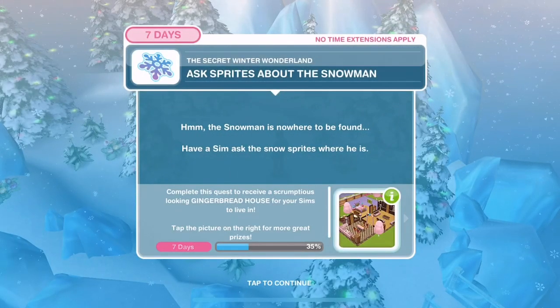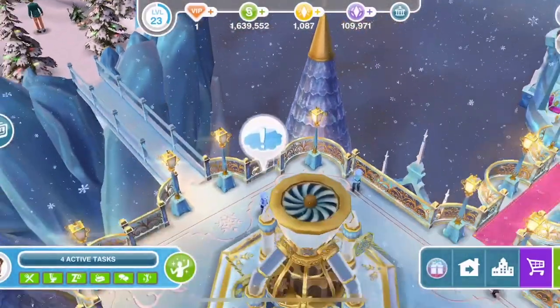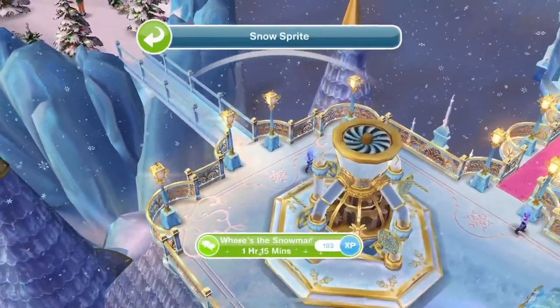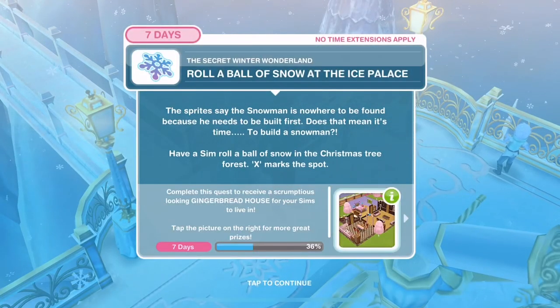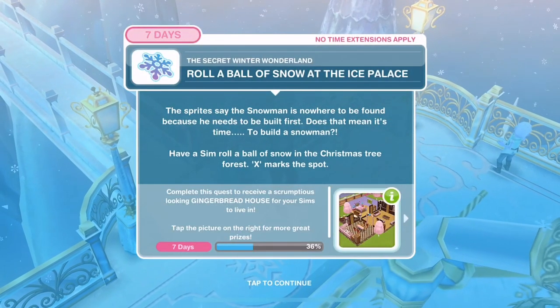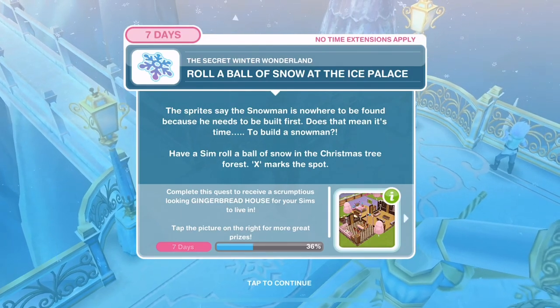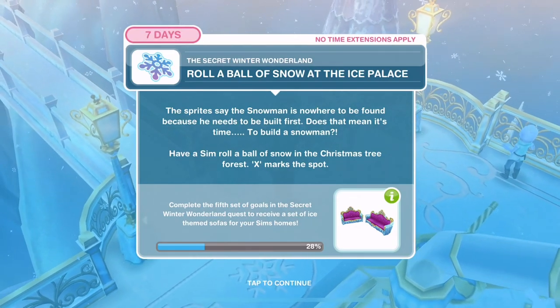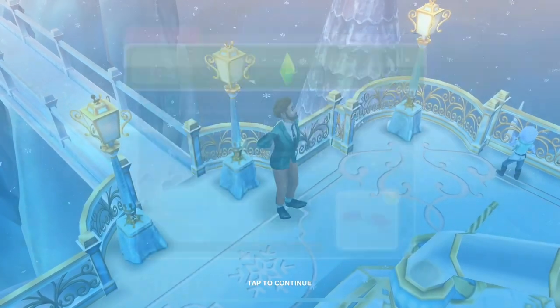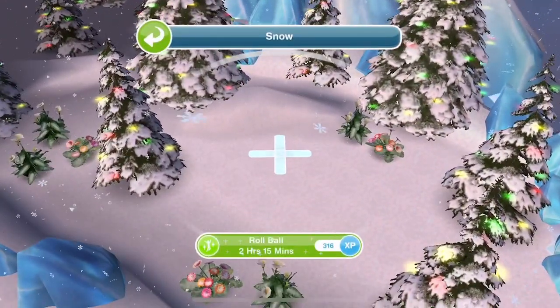Ask sprites about the snowman. The snowman is nowhere to be found - have a Sim ask the snow sprites where he is, 1 hour and 15 minutes. Roll a ball of snow at the ice palace. The sprites say the snowman needs to be built first! Have a Sim roll a ball of snow in the Christmas tree forest - 2 hours and 15 minutes.